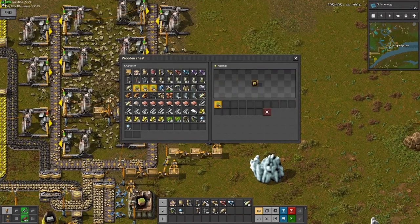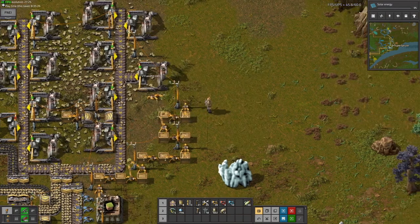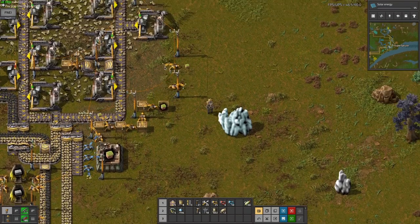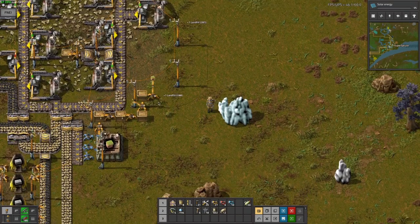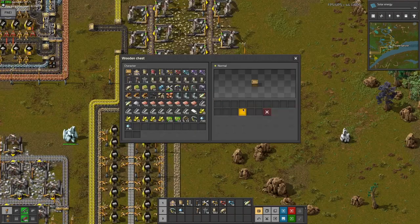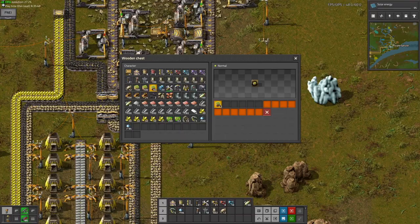I was going here to see if I can get landfill — it's not enough landfill. I can delete this chain though because I don't need it. One wooden chest is all I need, because I don't want to waste too much stone with this. Just having 1600 landfills is 32,000 stone. I'm going to use this to limit it to 600 landfill.